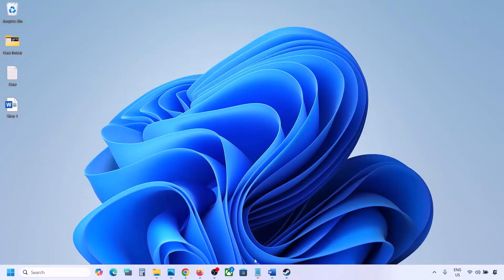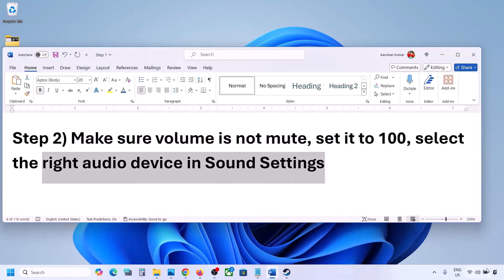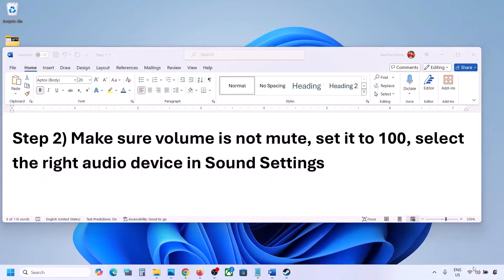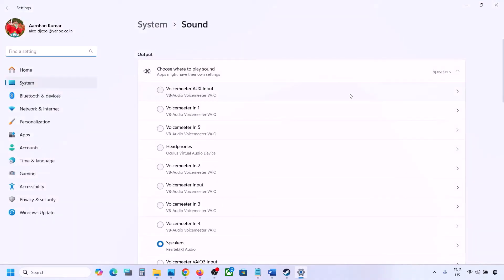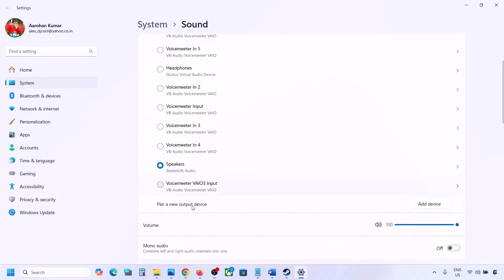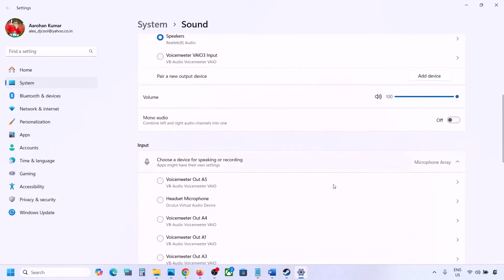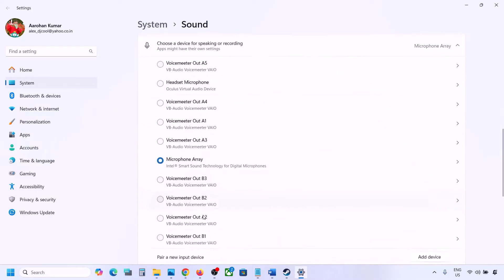Also select the right audio device in Sound Settings. Right-click on the speaker icon on the bottom right and go to Sound Settings. Under 'Choose where to play sound' you might see multiple devices — sometimes a controller or other audio device is connected. Select your correct audio device and make sure the volume is set to 100.